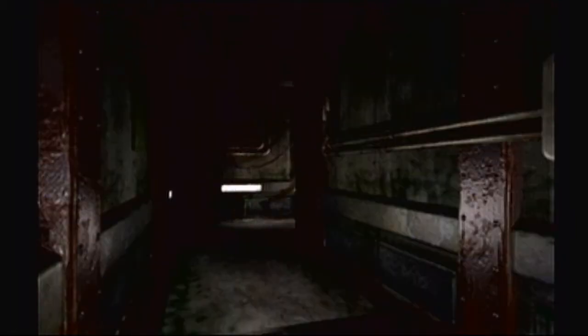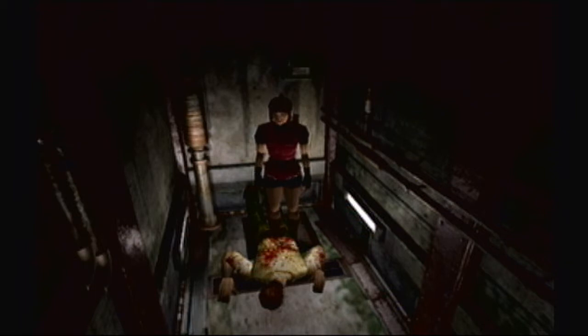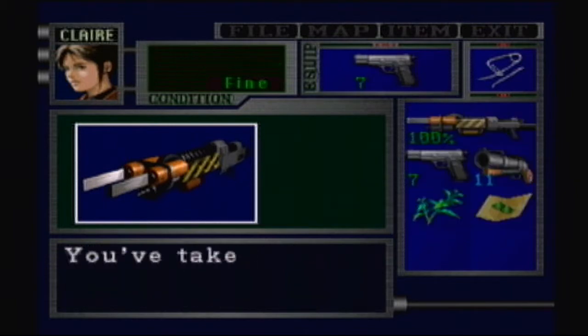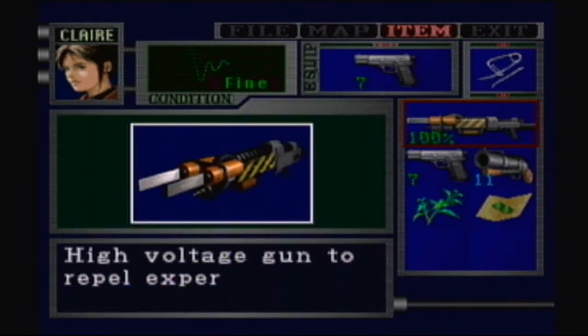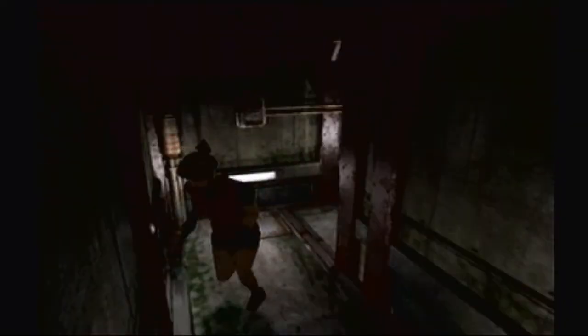I'm pretty sure that the gun we're about to come and get is actually a special item. I don't know though, because it would let you - yeah, it would let you have it. It would tell you hey, there's something over here. Oh hi, fancy gun! This is the fancy - it is the spark shot. Uses spark shot rounds. I'm just gonna call it the spark shot.